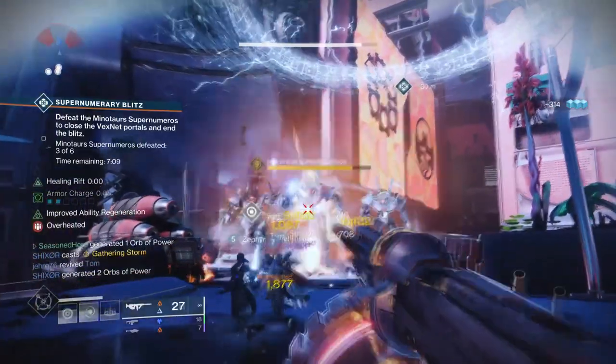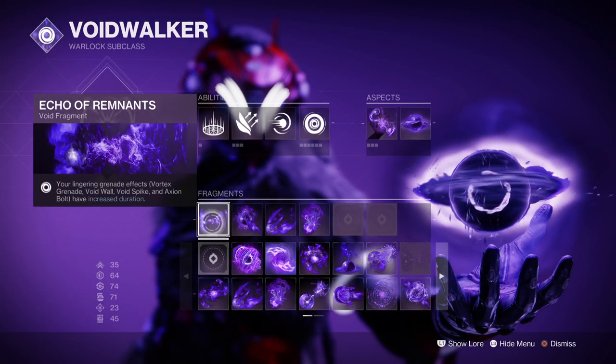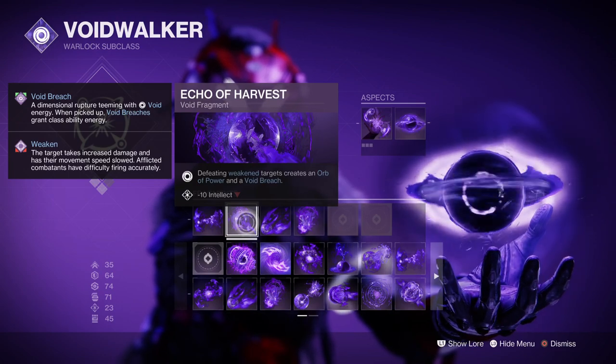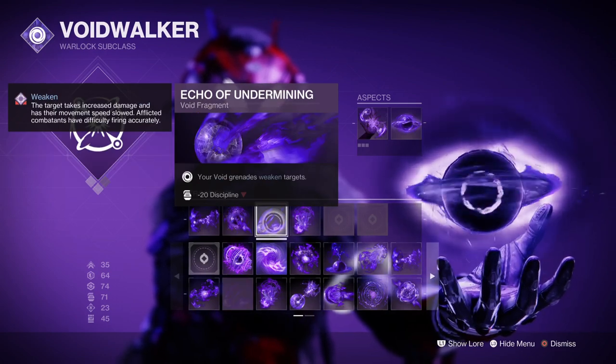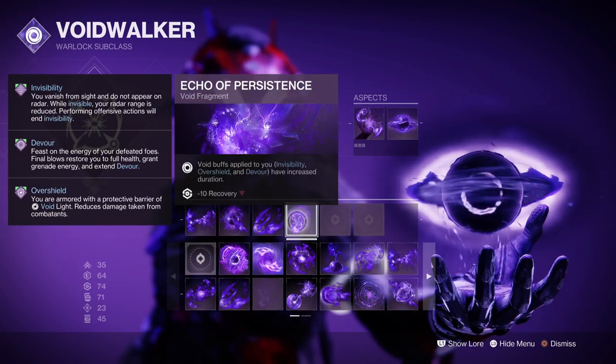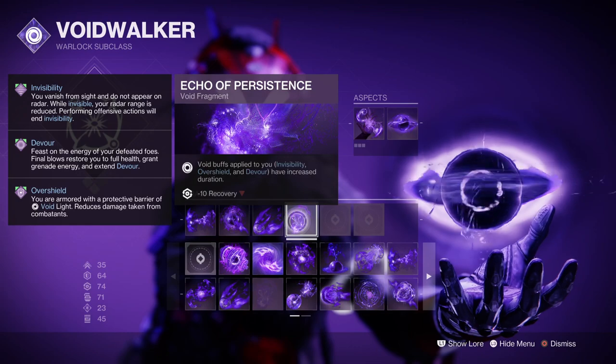Fragments used are Echo of Remnants, where your lingering grenade duration is extended; Echo of Harvest, where defeating a debuffed target creates an Orb of Power and Void Breach; and Echo of Undermining, which provides a 15% grenade debuff, along with Echo of Persistence, where Void buffs applied to you are increased.